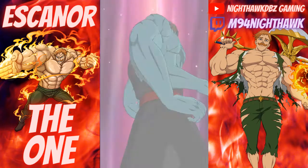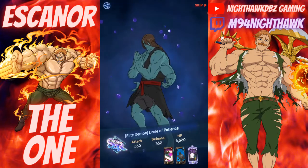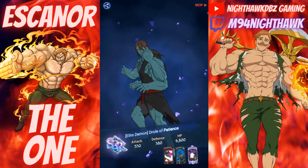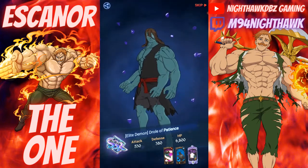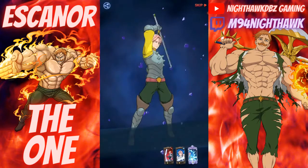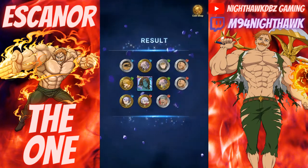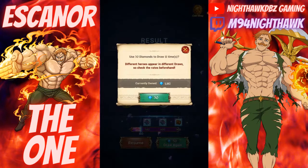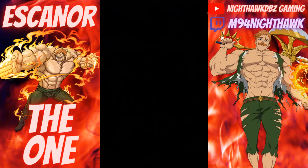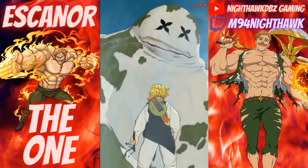We got Droll! Droll of Patience — not bad, pretty good. I believe he's the better one — the blue one I think is better, but correct me in the comments if I'm wrong. Cool, we got Droll — very nice. That's one new SSR. No sun in the background; it would be nice to get the Escanor animation and pull The One Escanor — that would be pretty sick.